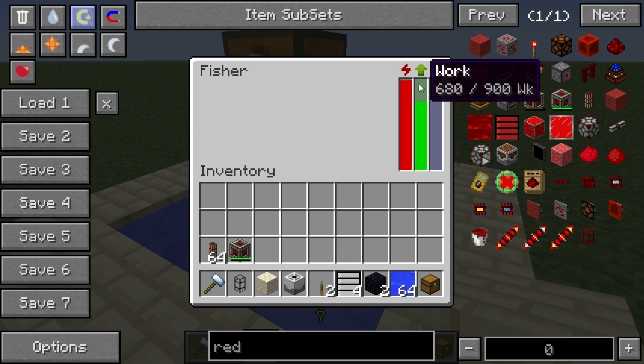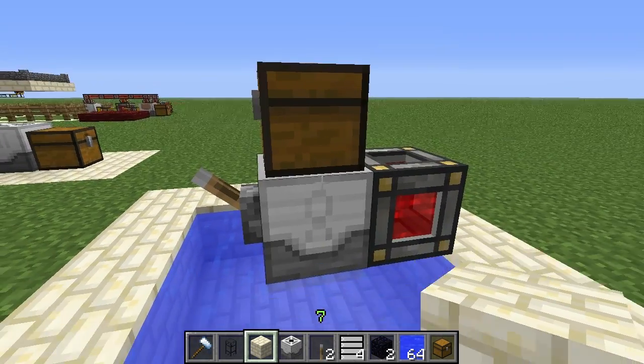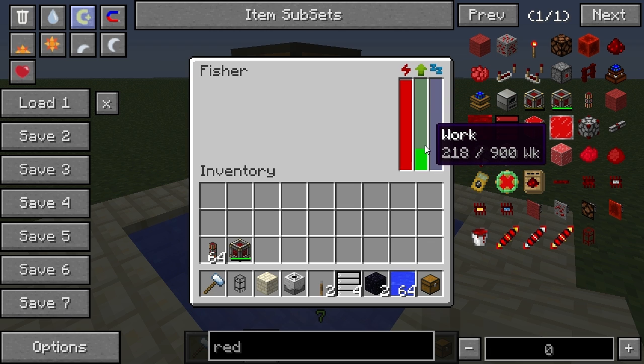I am providing it with 100 Minecraft tools per tick. It looks like it might have a good chance of finishing up a single fish — and there we go, one fish, and it keeps going. So we've got a fish in the chest; it ejects the fish from the top.